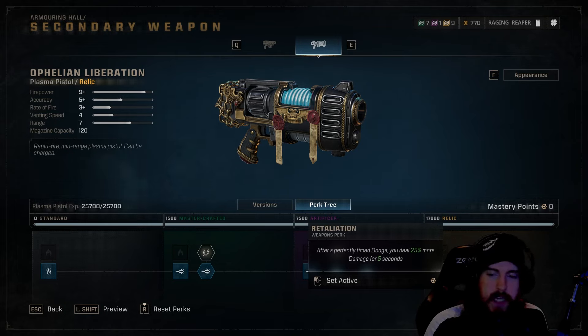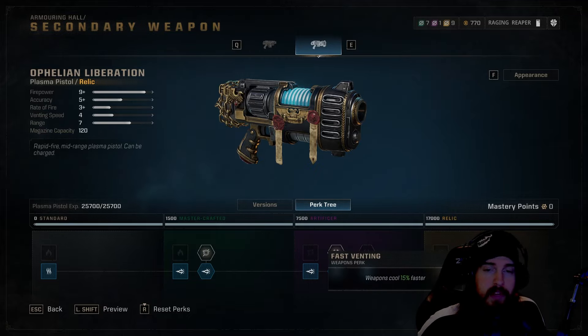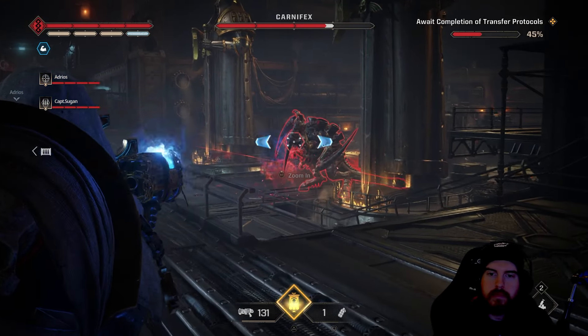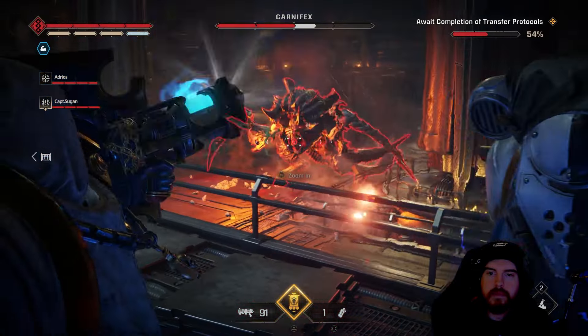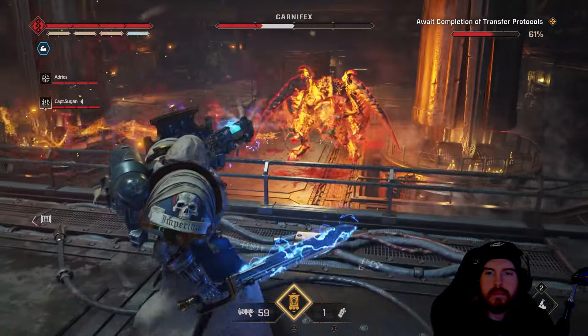Once you've got enough mastery to fill it out, take Retaliation — after a perfectly timed dodge you deal 25% more damage. Since we'll be up in the face of many Majoris-type enemies, those red-circle dodge moments will happen often, so this capitalizes on even more damage output. After that, Fast Venting makes the weapon cool 15% faster, which is beneficial especially against Cacodemons, boss units, or chaos enemies where you'll use melee combined with the plasma pistol.